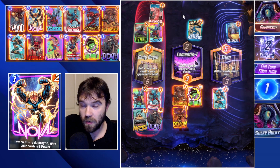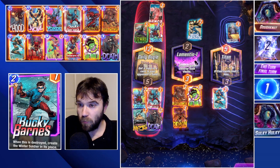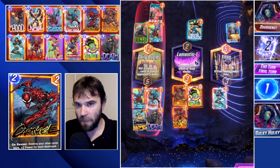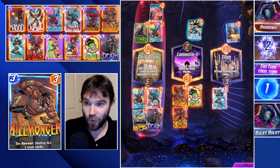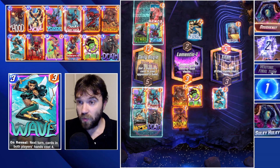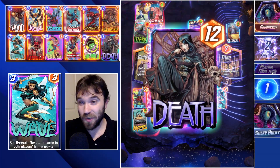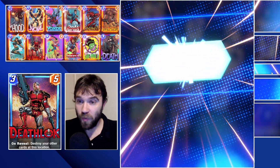They could drop a Destroyer — if they do, they lose their Mr. Fantastic and we tie. They could do a Spectrum, which would push them to 21 power. This will be 12 and then some additional. They snapped, but I'm not going to snap back because I'm afraid they'd retreat. I am fairly confident that unless they have an Arrow to pull our card from Daily Bugle into Lamentis-1, we should have our win condition. They do play a Spectrum in the left lane.